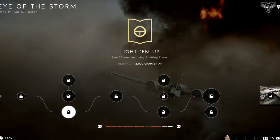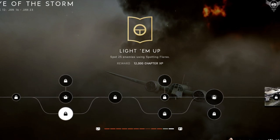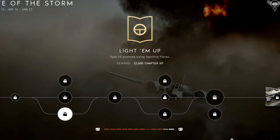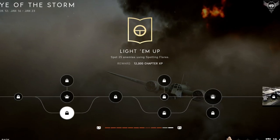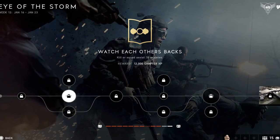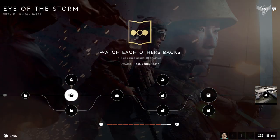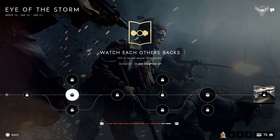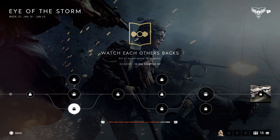The reason to do both at the same time is so you can see which one you finish first and move on through the tree as quickly as possible. If you're not great at sniping, use a DMR sniper like a ZH, get some spotting flares, and see which one gets done first — because the other challenge is kill or squad assist 10 enemies. Either way, one or the other gets done really quick playing scout with a spotting flare.